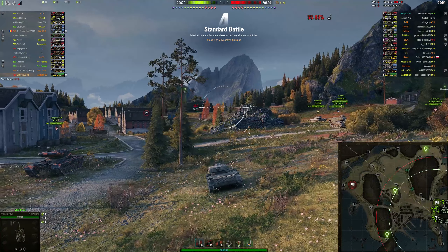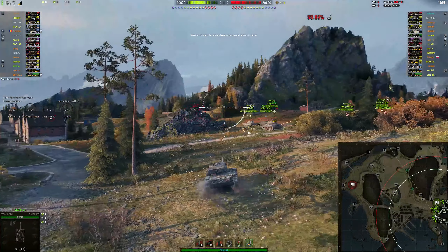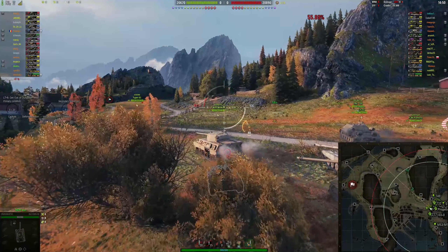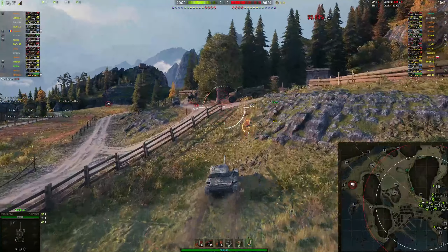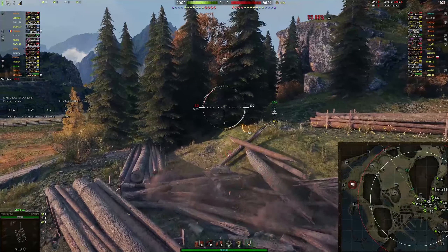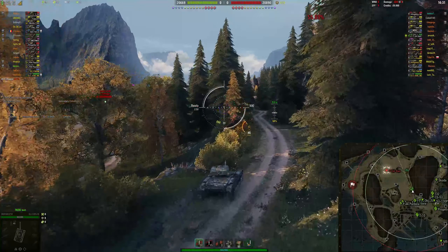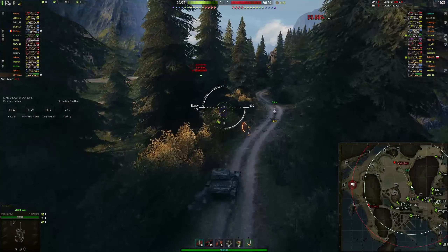Anyway, on with today's gameplay. We're on the ELC Even 90 — little French premium tier 8 light tank on Fjords. It's a tier 9 matchup and I'm bottom tier, as per normal. I'm just trying to work this tank up and really trying to get the marks of excellence on it.